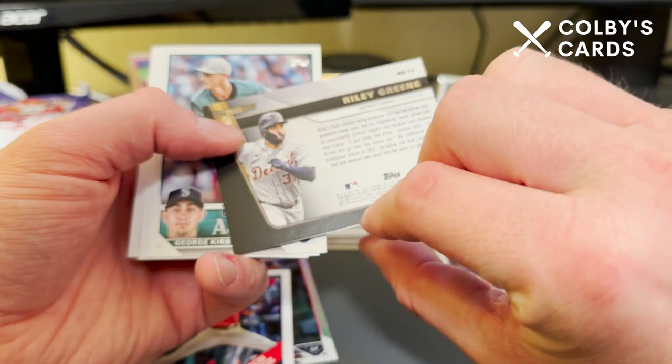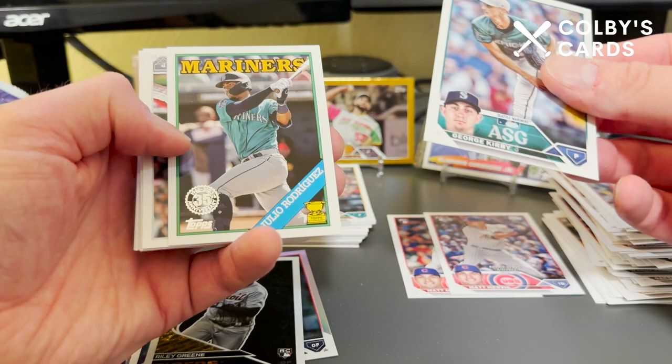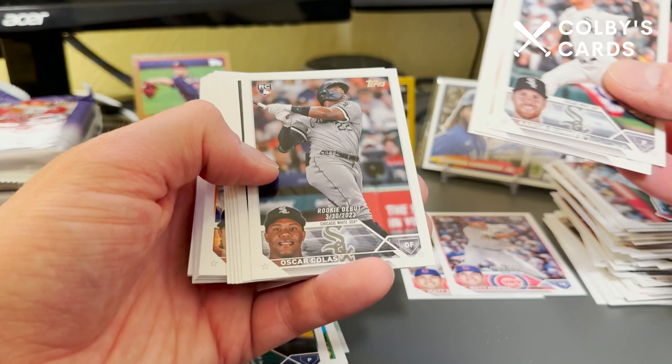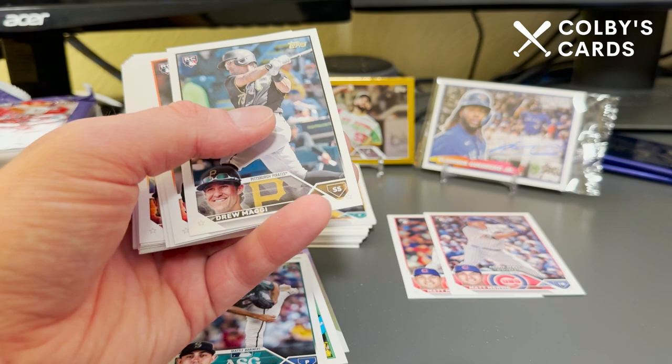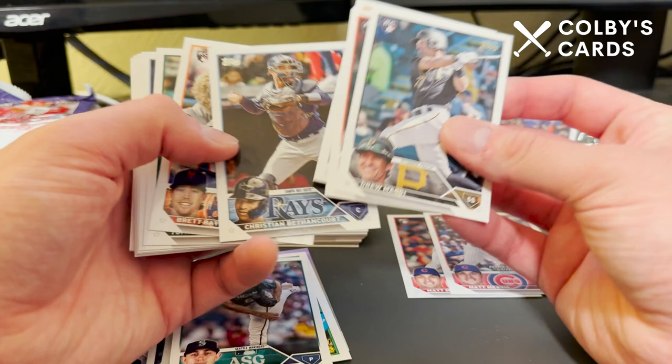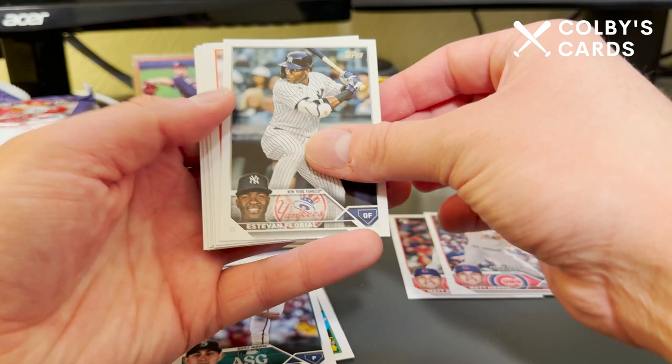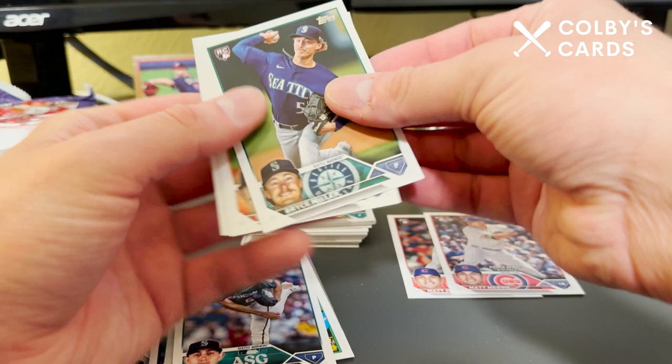These look really solid this year. We do get a Riley Green black gold insert, a George Kirby All-Star Game, and a J-Rod Cup card on the '88 design — pretty sick cards. Here's Gunnar Henderson on the rookie debut, Chase De Jong — I actually have his autograph on a baseball from Pirates spring training — and Drew Maggi. Here's the Brett Beatty rookie debut, fan favorite in Pittsburgh because he finally made it to the big leagues with the Pirates.